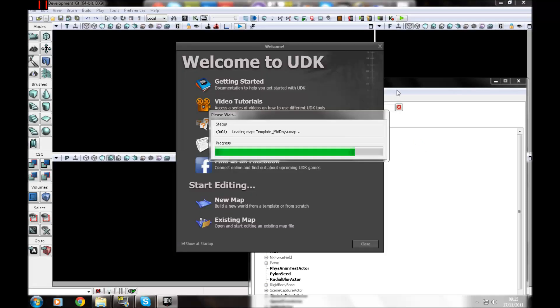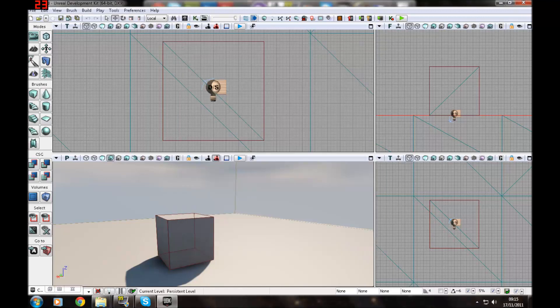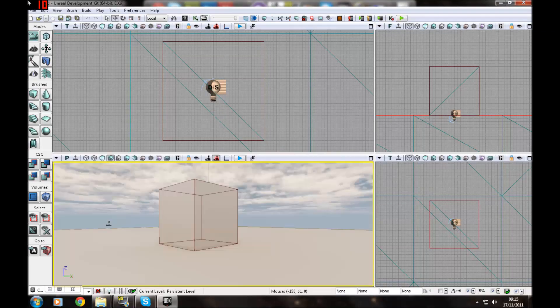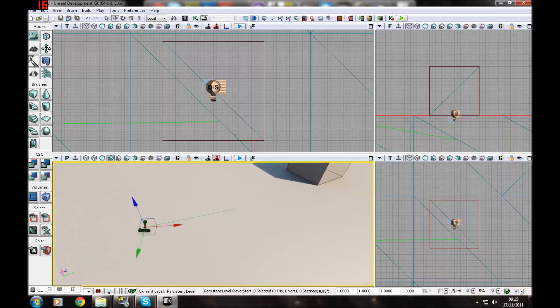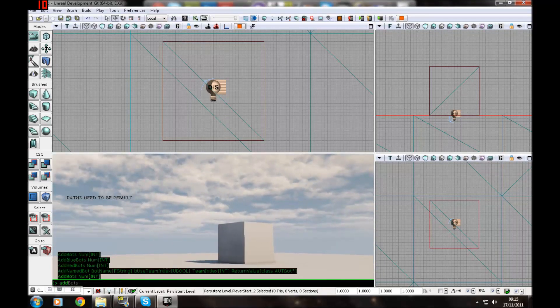Hello guys and welcome to the twelfth tutorial of the series. Today I'm going to be going over artificial intelligence — that's extra players, enemies, bots, whatever you want to call them. I'm going to use this map I've got here. Once you press play there's nothing around you, nothing to do, so let's add multiple player starts so you can have extra players.